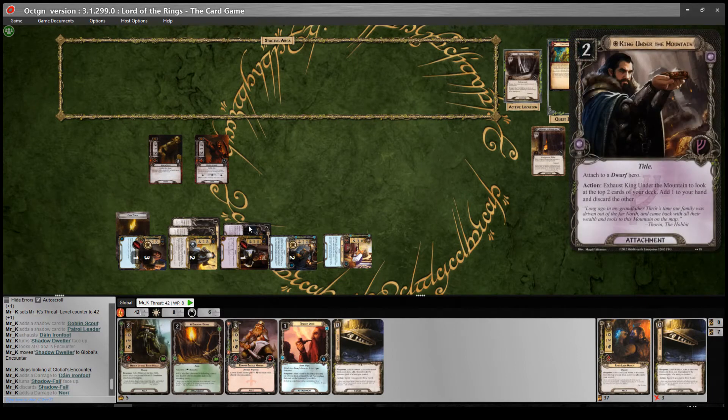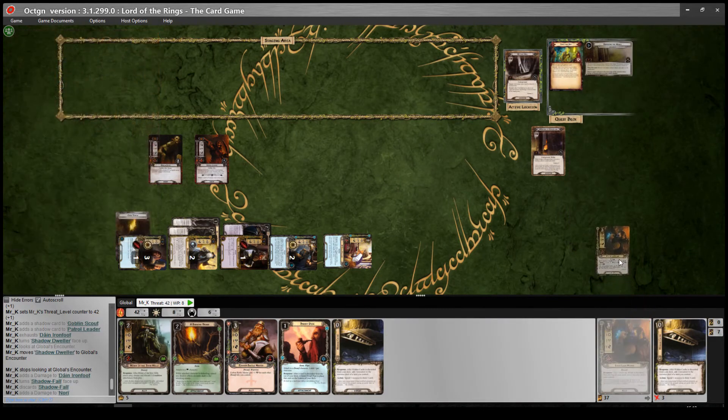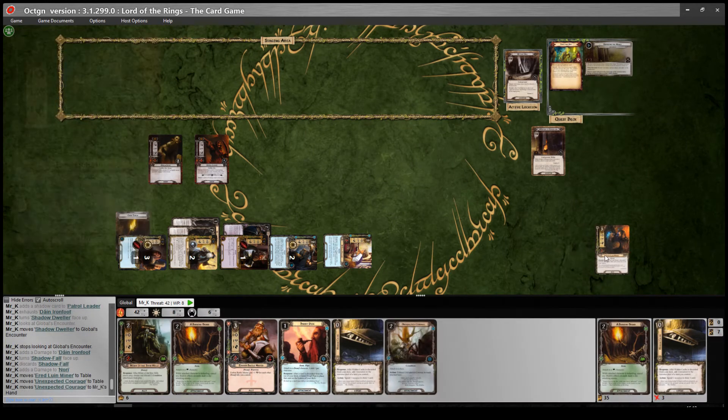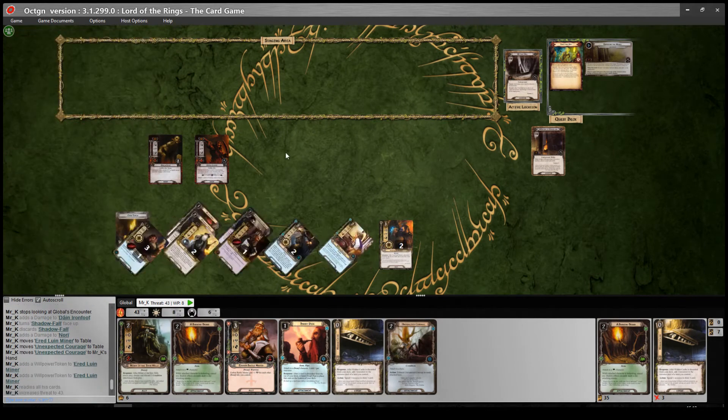In the refresh phase, I'm going to use King Under the Mountain — exhausted, look at the top two cards of my deck, add one to hand and discard the other. I'll add Unexpected Courage to my hand and discard the Ered Luwin Miner, which means he comes into play for free. Then we'll actually refresh, but this means King Under the Mountain is now exhausted.